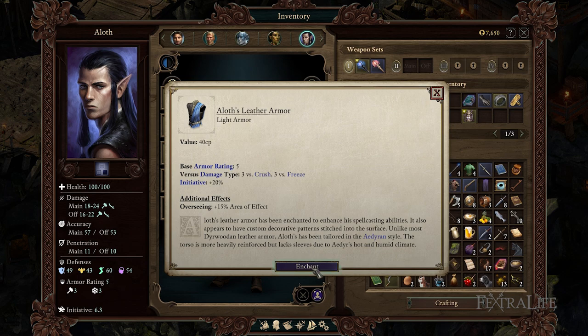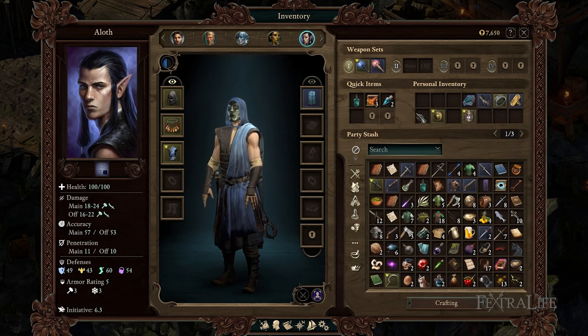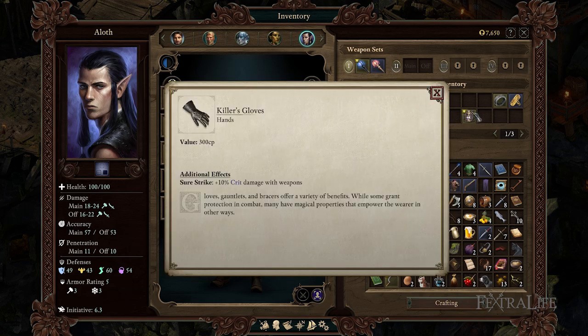Armor-wise, you'll want something light to keep your attack speed and cast times low. You can use Aloth's leather armor for the increased area of effect for a good amount of time, or you can switch to something else. The main thing you want to look out for is something that benefits critical hits or benefits both weapon attacks and spells.